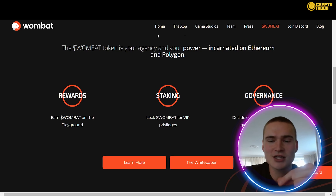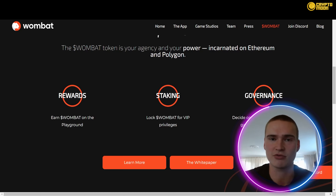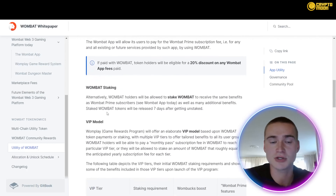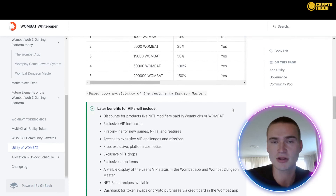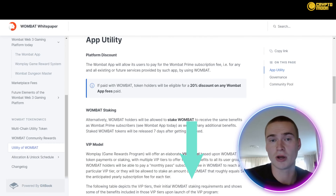A new feature they just released lets you decide on funding, supported games, chains, and more. If you own the Wombat token, you get governance over their entire platform, making it more decentralized. Additional utility includes platform discounts, staking for governance, and earning more OneBox by staking — so owning Wombat gives a lot of privileges.